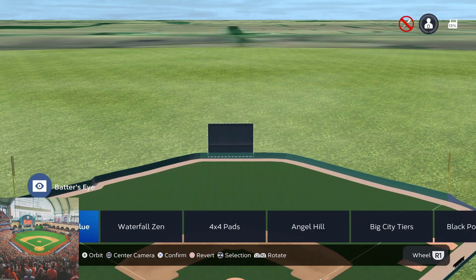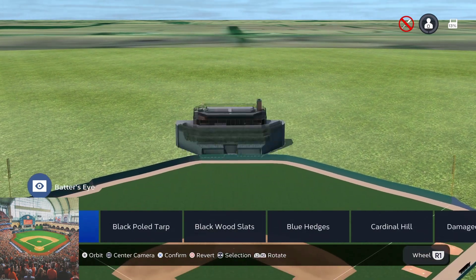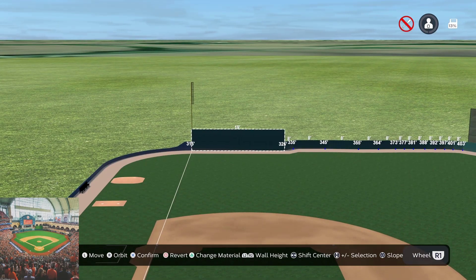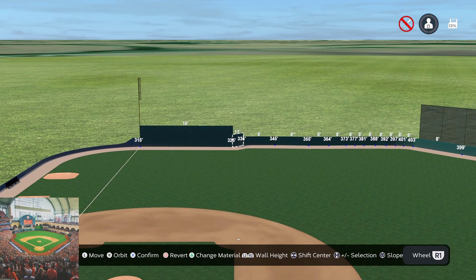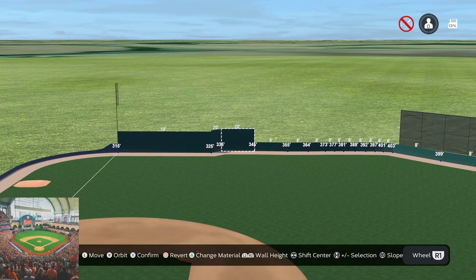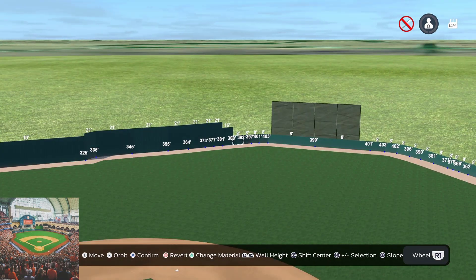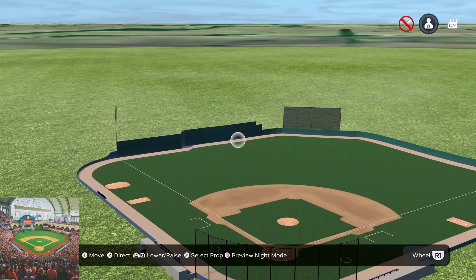The one thing I don't understand is they don't have Minute Maid's bad design. Hopefully they'll add it sometime next year. Those are our walls — 19 feet to left field, 21 to left center field.